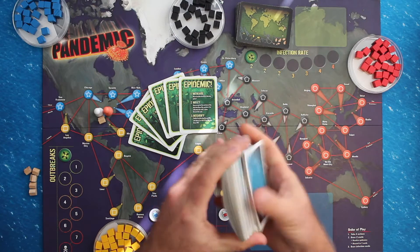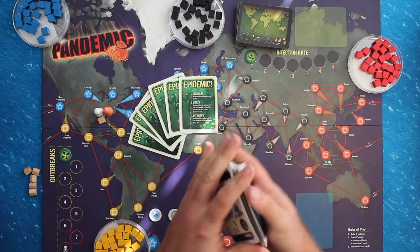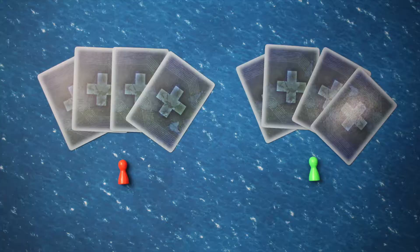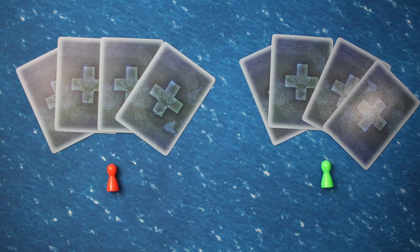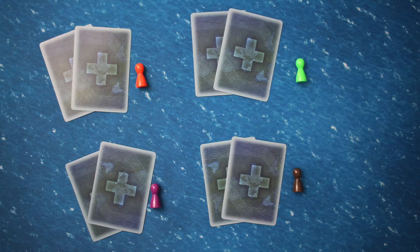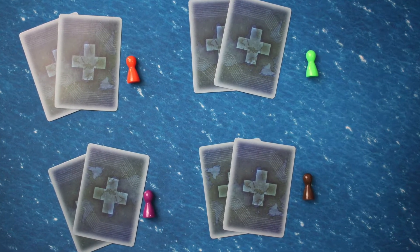Then shuffle the remaining player cards, which include the 48 city cards and five event cards. Deal cards to each player face down. In a two-player game, each player gets four cards. In a three-player game, each player gets three cards. And in a four-player game, each player gets two cards.